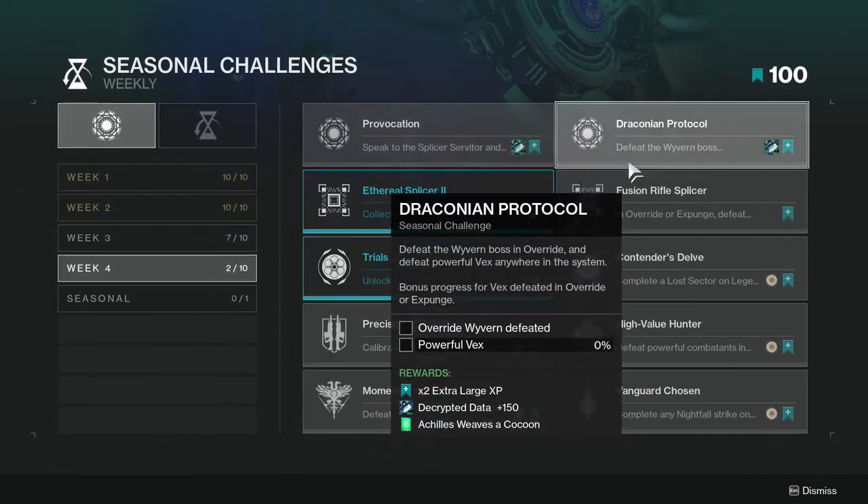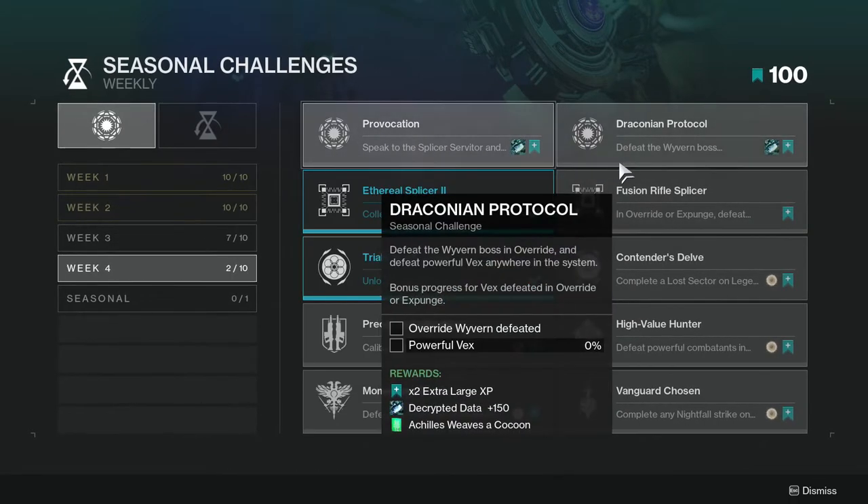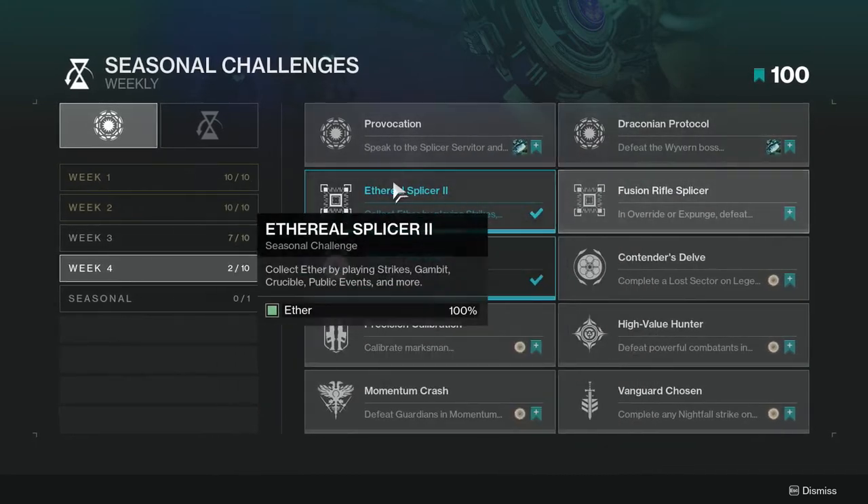In Override or Expunge, defeat combatants with fusion rifles and earn bonus progress by rapidly defeating them. This is not going to be hard — you can do all three of these together. These two I already had completed when I logged in.